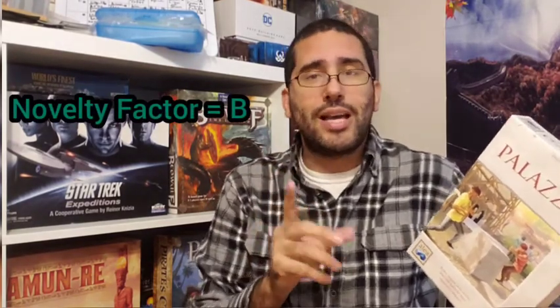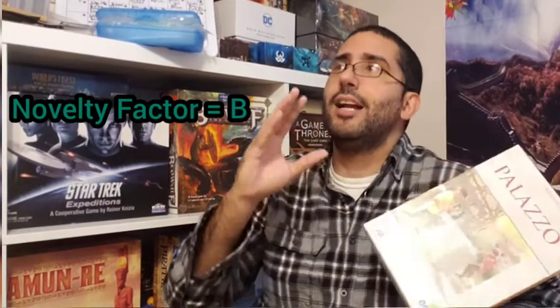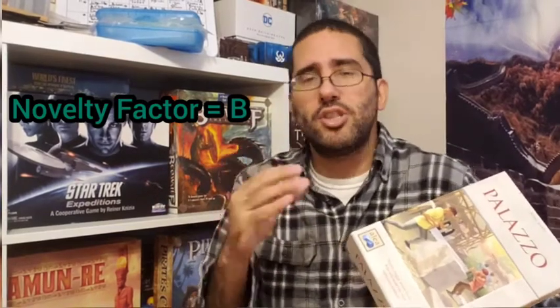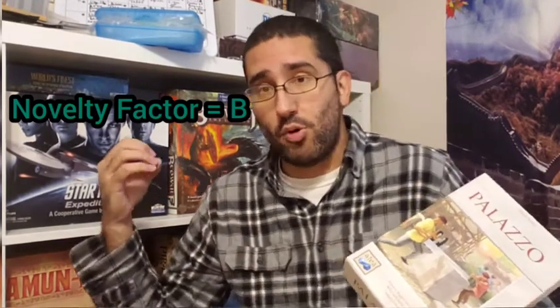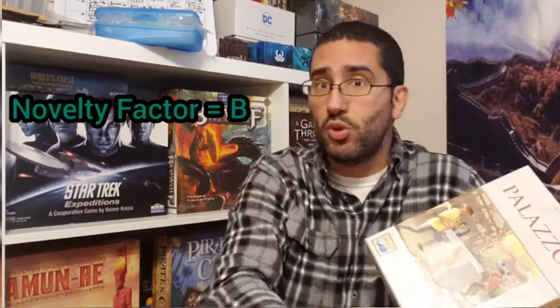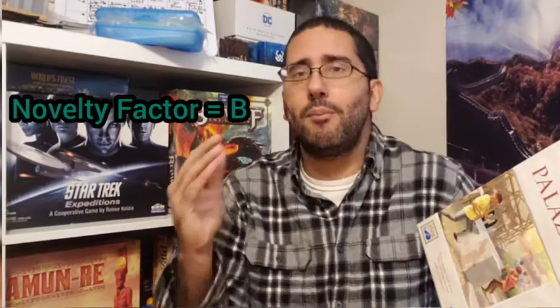For novelty factor, I'm going to give this a B. The reason is that yes, it builds on the shoulders of Alhambra and I can't ignore how much it took from it: the four different markets for acquiring tiles, the way tile placement has value, the color-coded currency cards, the option to skip a turn to reorient a tile. Lots of these concepts were clearly borrowed from Alhambra.